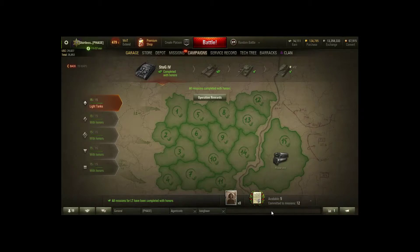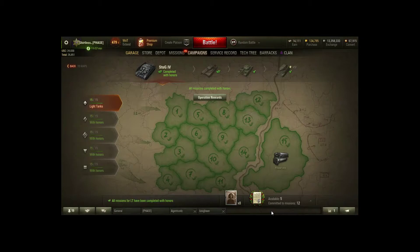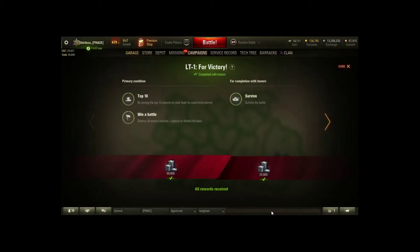We're going to be starting with the light tanks. I've got a buddy, one of my clan mates named Taz, who helped me get the tier requirements for these because it won't tell me since I've already completed them with honors. For the Stug missions you can do all these starting at tier 4 up to tier 10.